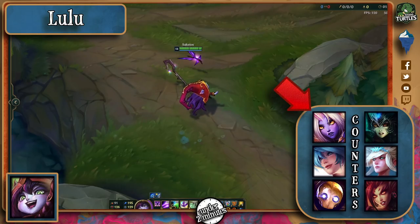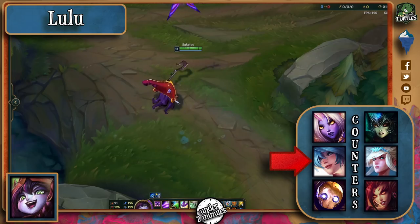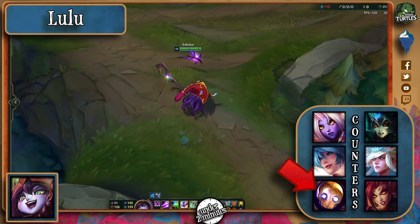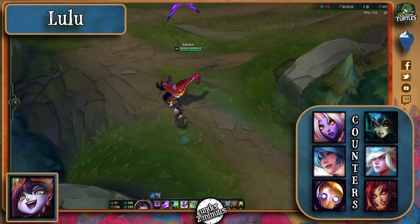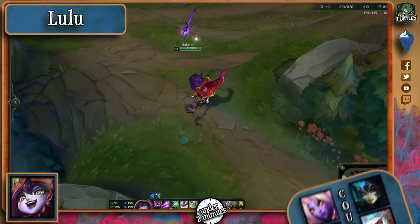Soraka and other healing-based supports work really well against a poke champion like Lulu. Sona works pretty well because of her heals and has a bit more engage potential than Soraka. Blitzcrank, if he grabs her and they kill her fast, is another good counter. Nami with the heals makes her very viable in lane. Janna, even though this is considered a skill matchup, still does pretty well if she times her shields well. Zara finally, because her poking capabilities will prevent Lulu from doing her job in lane.